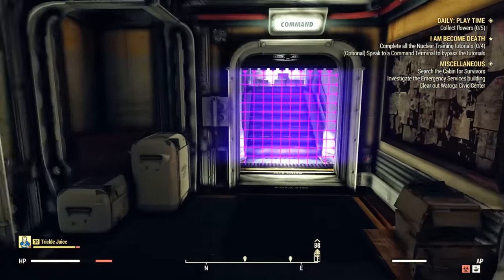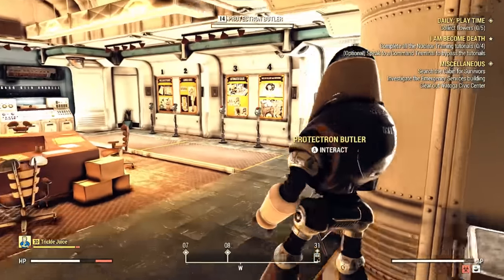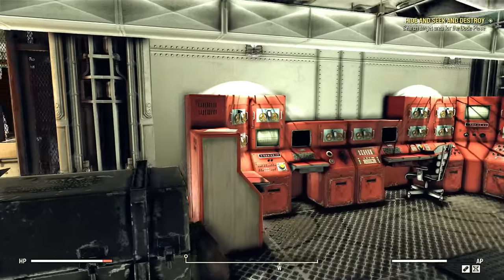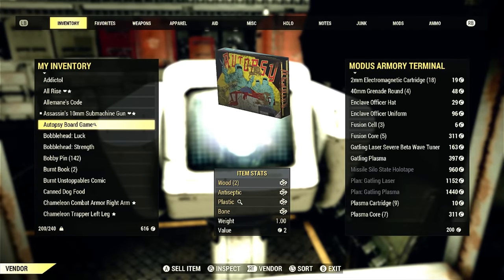First things first, you're going to need to join the Enclave and become General in the Enclave in order to have access to the area we need. We're going to go to the vendor that is located right next to the terminal where you got the schematics to build your XO power armor.